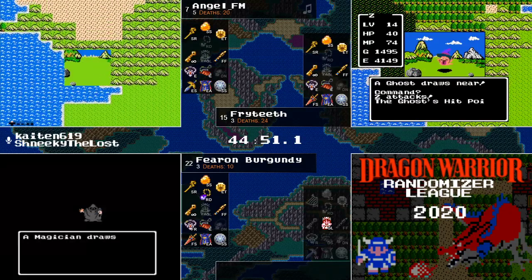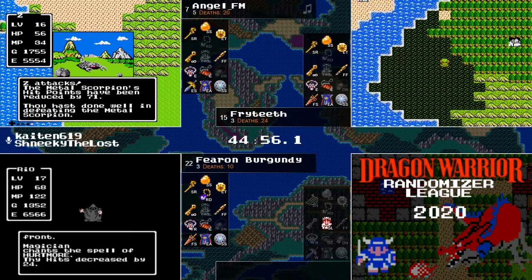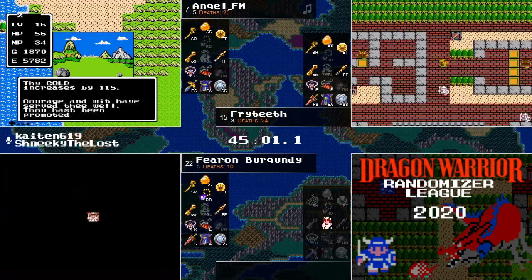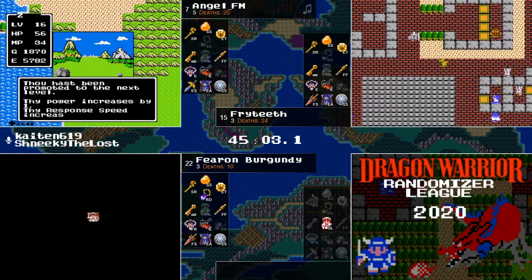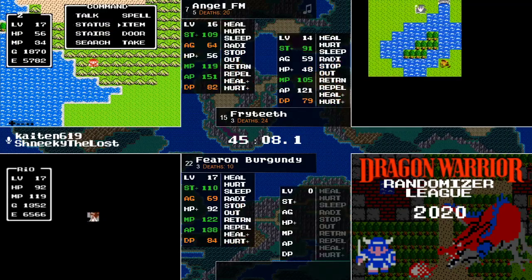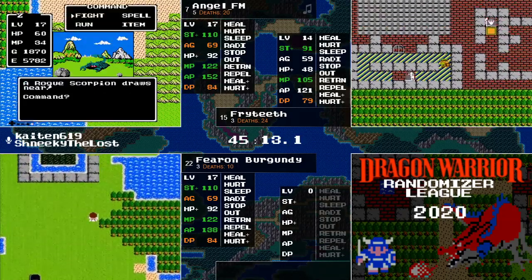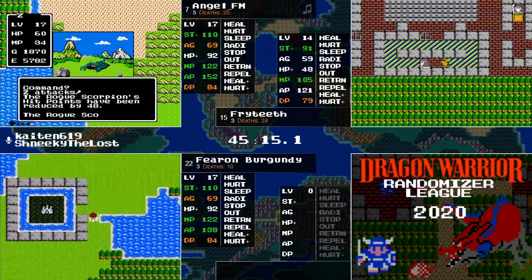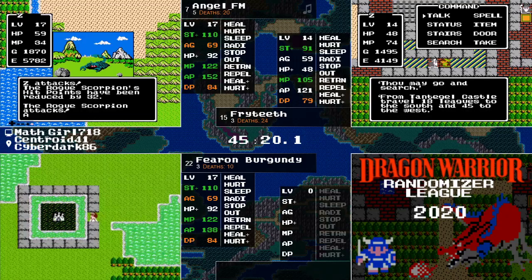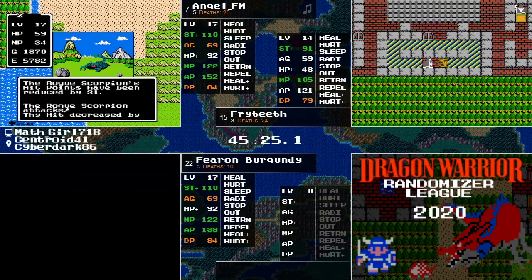Looks like Coale has been found by AngelFM and the Big Stick is there. Will that make a difference? You're looking at only 10 AP and with the way it's calculated it's only either two or three minimum and five maximum damage, but that could be the difference between blowing through heal spells and going back home.